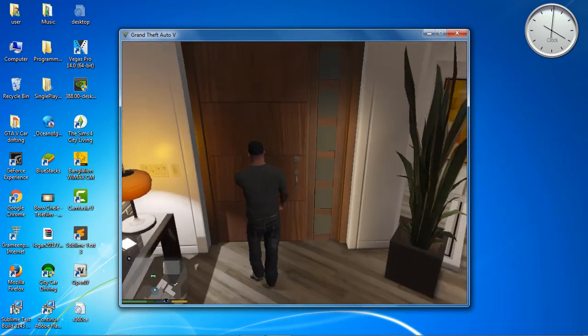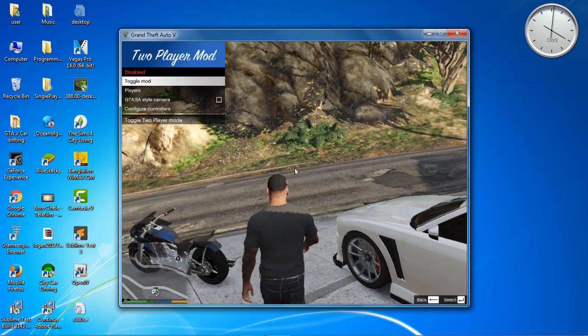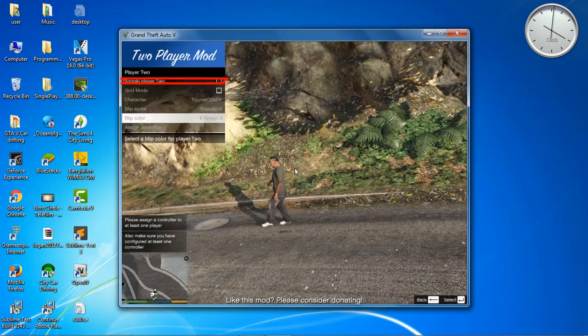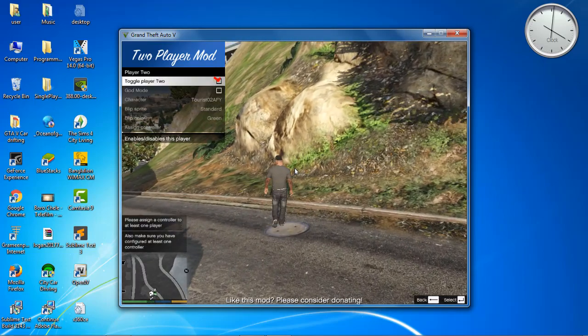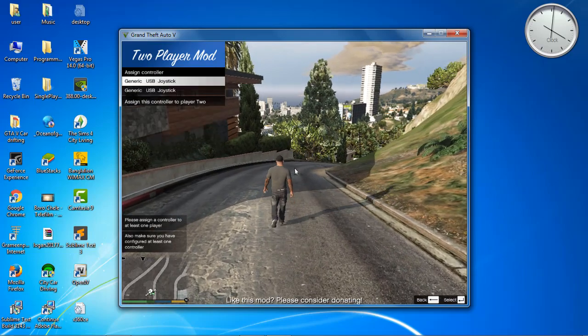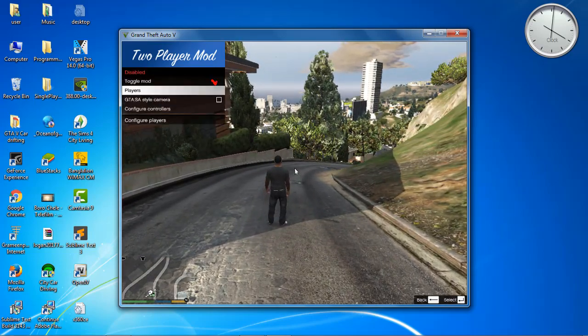So here we are. First open the two-player mod by pressing F11. The mod menu comes up. Click on the second option, go to the first option, and click to toggle Player 2. Then click on assign control. You can see two options — choose any one of them. Then go back and click on toggle mod.